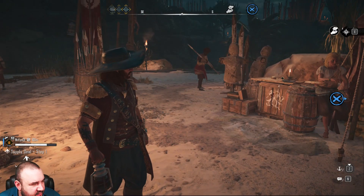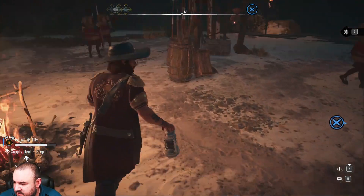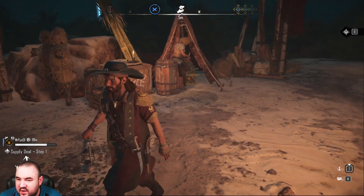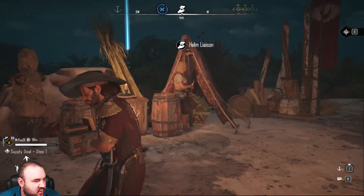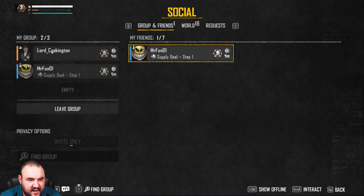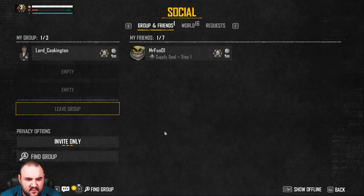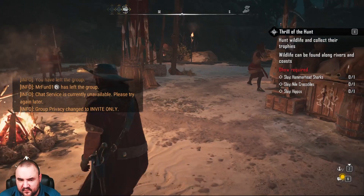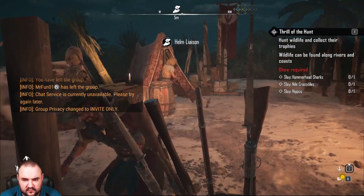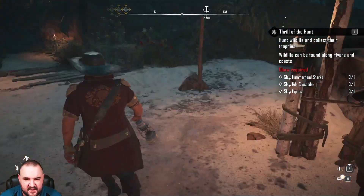I wonder if it's because we're in a group — if I need to leave the group. Which mission was it? Supply deal. Let me pop out. You pop out — that is the person. I'm gonna jump on my boat and then re-dock. My first mate's starting to look pretty hot, I'm just saying. I haven't done the cosmetics for that — I should.